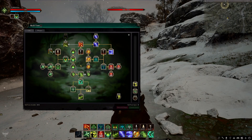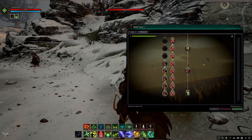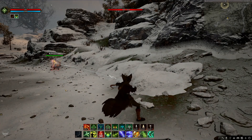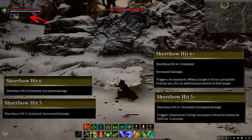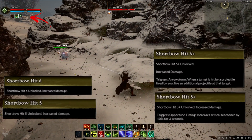We also saw the Alpha 2 combat skill tree for the first time. There are a lot of options already, and it will likely get a lot more complex over time. Active abilities can be chosen in the skill tree and are represented by square icons. Passives are represented by circular icons. The weapon skill tree was very much early and work in progress, so it was very basic. In this case, we saw the shortbow skill tree since he was using a shortbow.